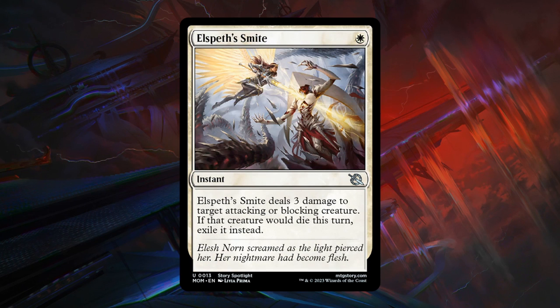Now starting with the white single-color cards in order from lowest to highest mana cost. Elspeth's Smite is a 1-mana common instant — it deals 3 damage to a target attacking or blocking creature; if that creature would die this turn, exile it instead. Not a bad removal spell. This is going to be a little better in a more defensive deck where the opponent is more likely to be attacking, giving you a cheap 1-mana removal spell. But even in an aggressive deck, if you attack and the opponent blocks, 3 damage may be able to finish off a larger blocker. C+ grade — just a nice cheap removal spell.